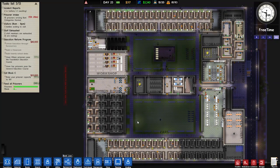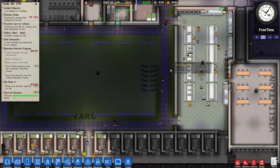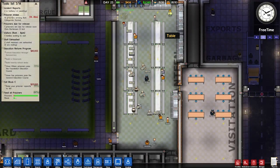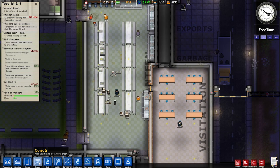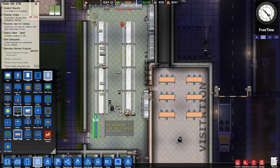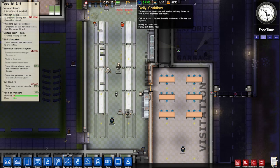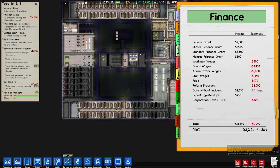To finish off the cells — as soon as we finish them off we'll get the $20,000, then we can repay the bank loan no problem. We probably need to expand the canteen as well at some point. How many tables do we have? Eight tables which can seat eight prisoners, so we definitely do not have enough seats. Let's get a couple more tables in here — they're expensive, but I don't have a lot of money. We used to be swimming in money!